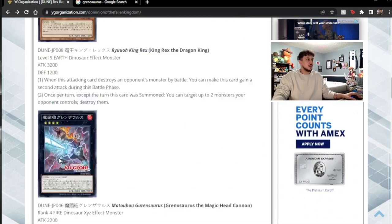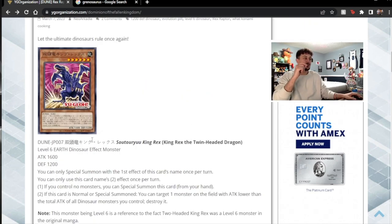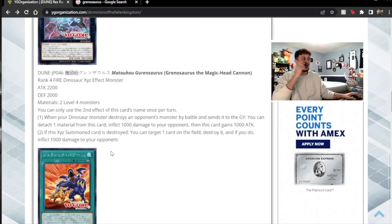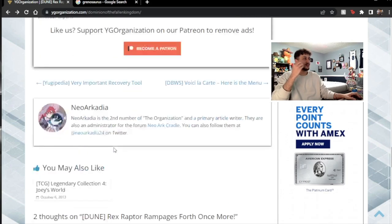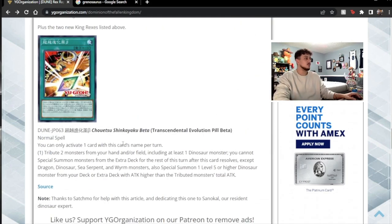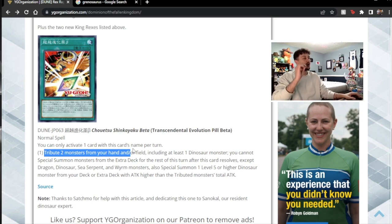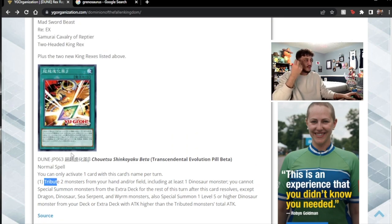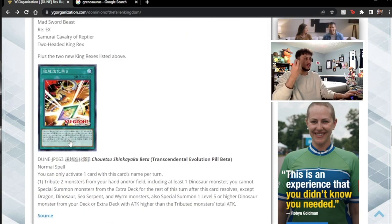I'm getting the feeling that this archetype is supposed to be separate from the Dino we know today. I don't feel like it's supposed to be coinciding with the Dino we have now. I want to be optimistic, I'm trying so hard to be optimistic. Maybe he gets something else. So the last card here is Transcendental Evolution Pill Beta — a new evolution pill, which is kind of cool. I always like evolution pill cards. Tribute two monsters from your hand or field — automatically it says tribute. Why does it not just say destroy?